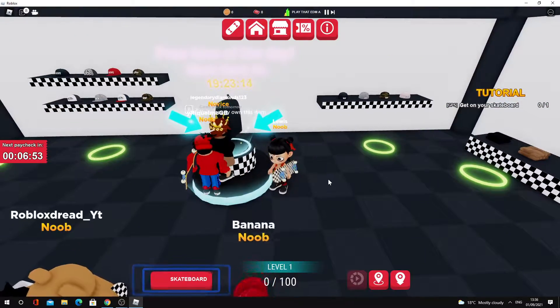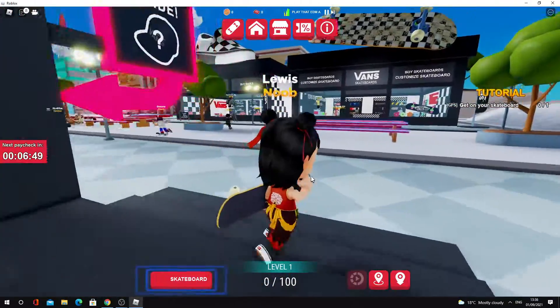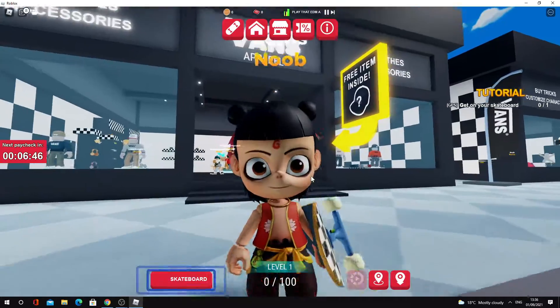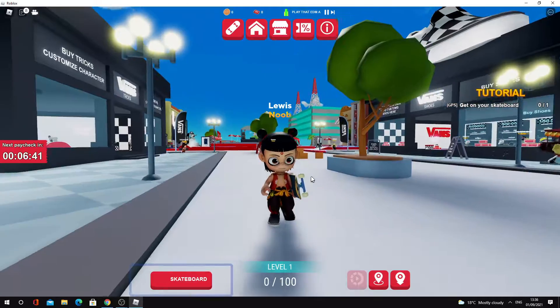It says free item of the day, so every day there'll be a new item. Today is the backpack, so just come up to the store and redeem it. You only have 24 hours to redeem this — it's one of the shortest prizes — so make sure you join the game and redeem the backpack.